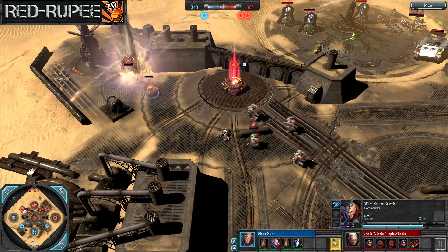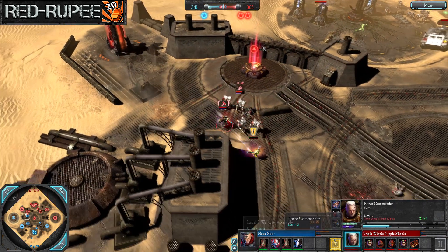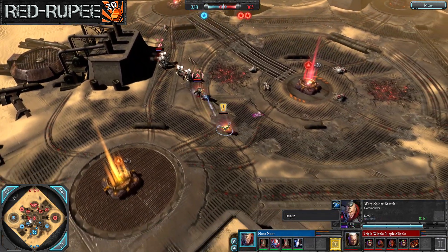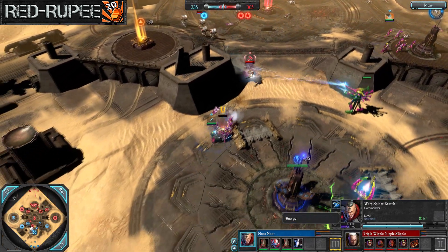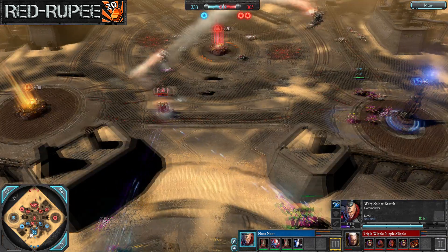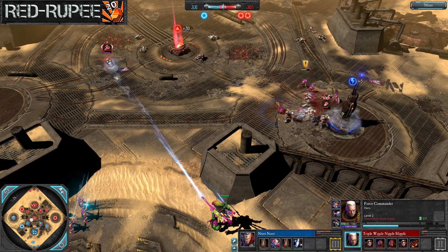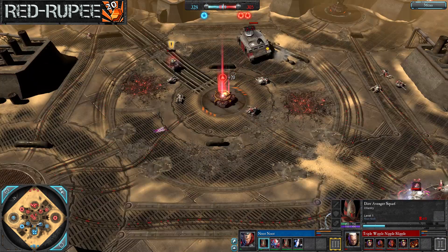Scouts move in to support, force commander teleports in — the warp spider is almost dead, one more swing could do it. One shot from the plasma pistol misses, a final shot misses, and the warp spider escapes with a single HP. That makes up for the time the force commander escaped the banshees at 5 HP — two incredible narrow escapes now for both heroes, one from each side.